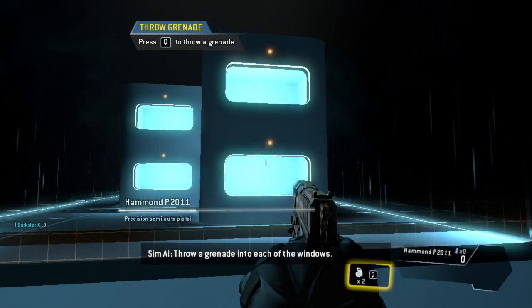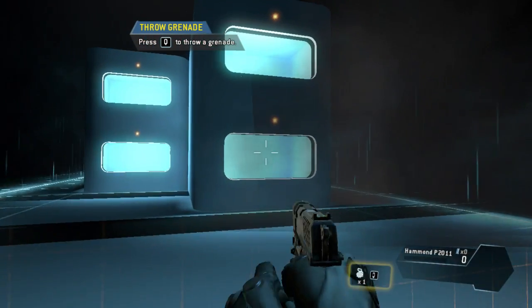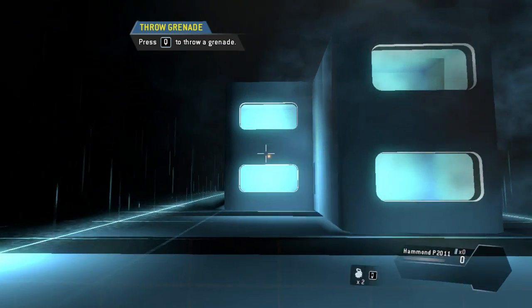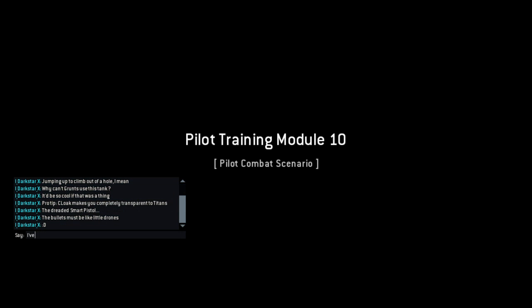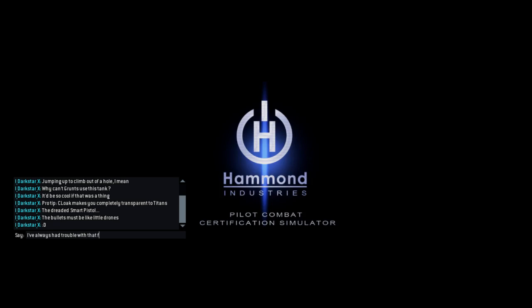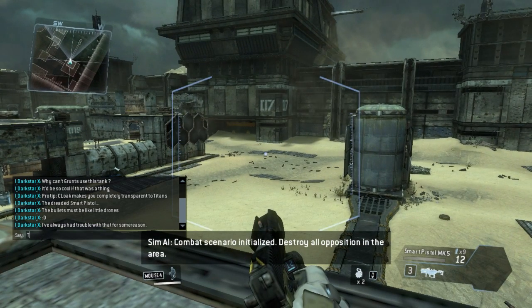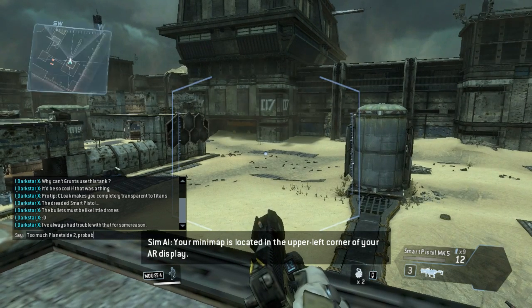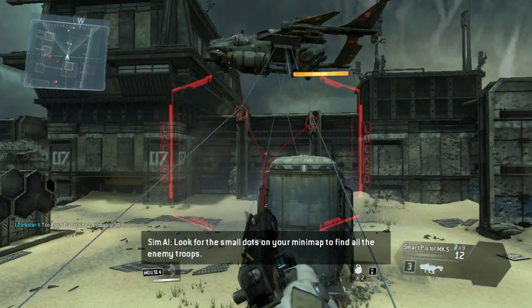Throw a grenade into each of the windows. Well done. Combat scenario initialized — destroy all opposition in the area. Your mini-map is located in the upper left corner of your AR display. Look for the small dots on your mini-map to find all the enemy troops.